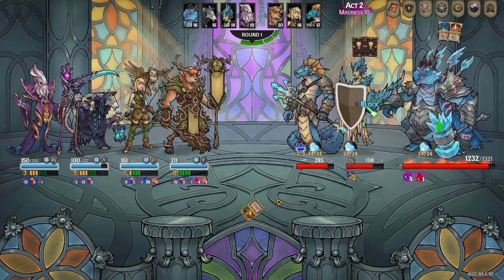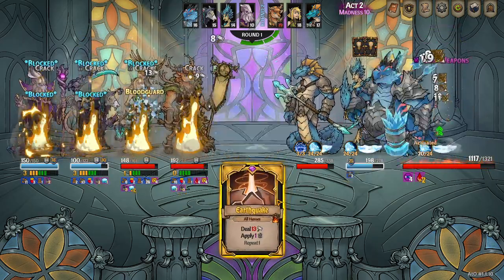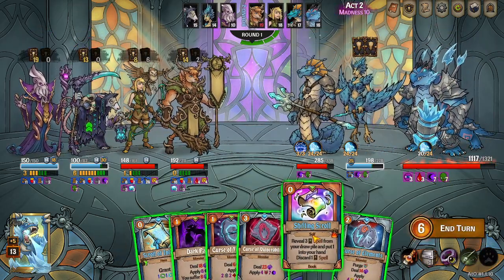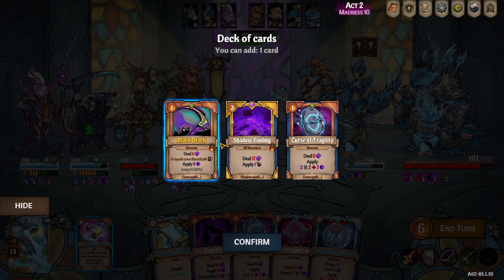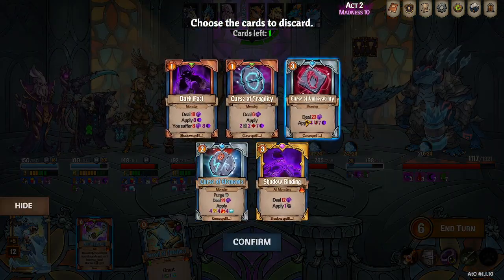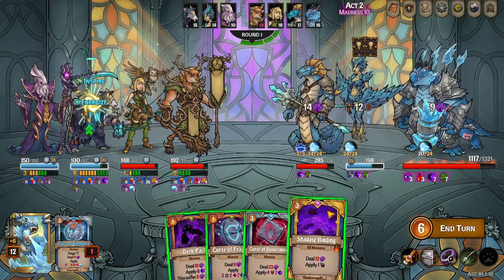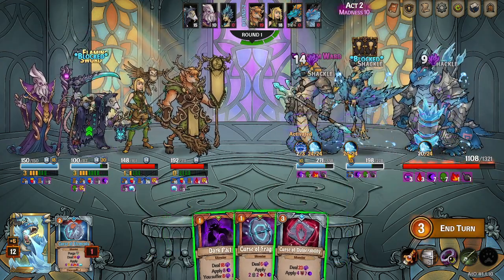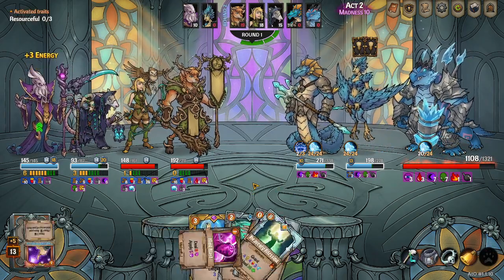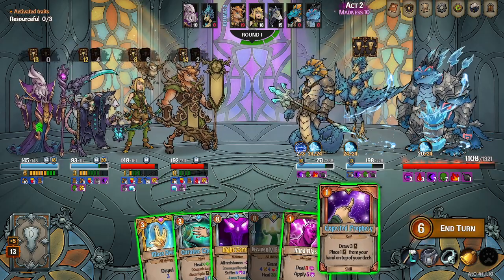Mole buster, earthquake, rock and Sylvie thing, shifting scroll. We need a shadow bindings, which is actually gonna be an interesting pick. I think we're gonna do that on ourselves — shadow bindings and then pass. Heavenly blessing. We could expect a prophecy out of the discount but it doesn't look like that's a thing.